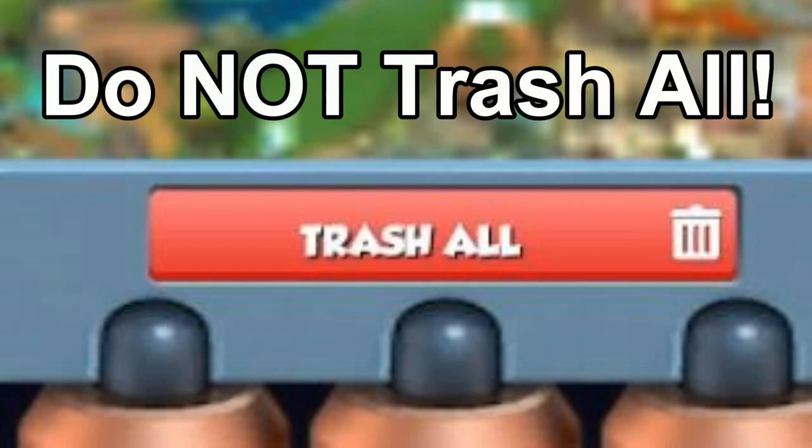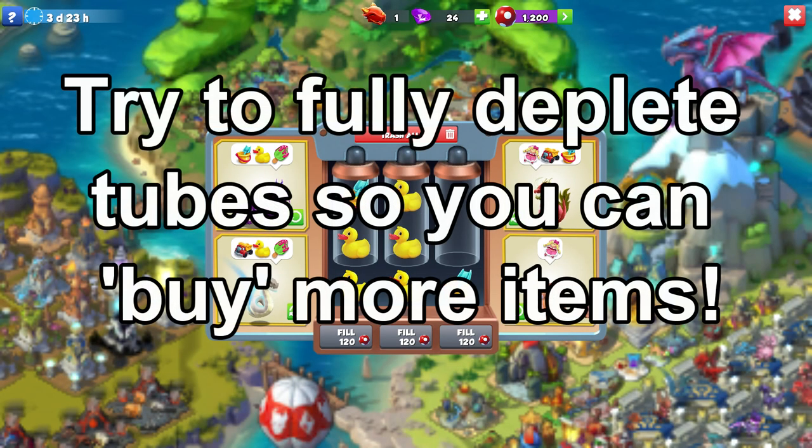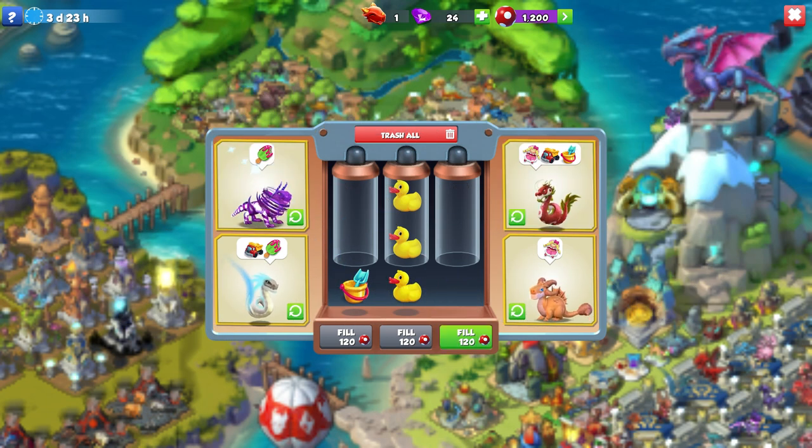You want to avoid using the trash all button at all costs, because this will waste all of the items in all of the tubes since it will completely wipe all three. The trick is to try and fully deplete singular tubes so that you can then use 120 berries to generate another three items, rather than wasting them by trashing.